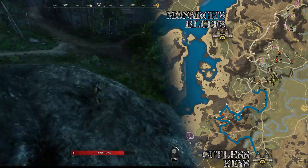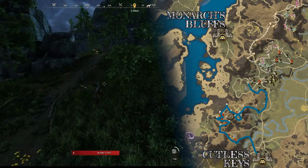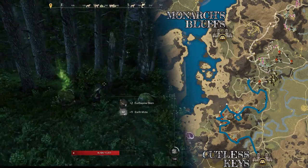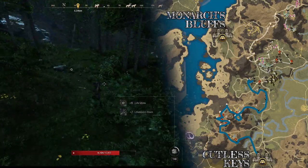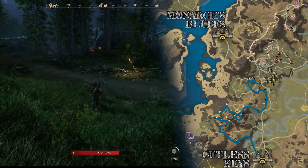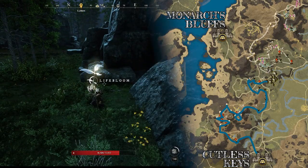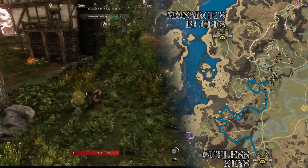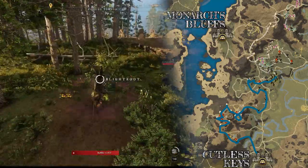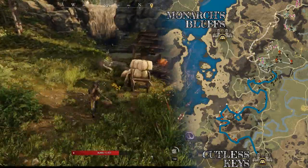Then go northwest and jump off the cliff to these crossroads. Run up the road towards the northwest — in the forest on your right hand side you'll see some Earthspine as well as a bit of Lifebloom. Go east to get some Earthspine, then south to get some more. Then go east crossing the road to get some Dragon Glory, then continue east across another road to get some Lifebloom. Continue east around this rock and you'll come to a farm — this farm is full of Blightroot, so run through and grab as much as you can. Once you've cleared out the farm, run to the north and follow the river. There will be one last Blightroot near this shack.